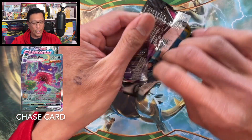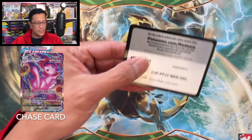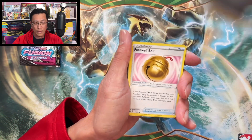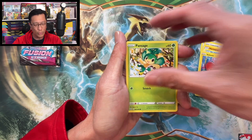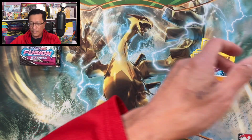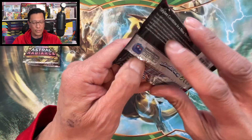Alright, here we go — Fusion Strike. Still on the hunt for that Gengar VMAX alternate art, love that card, want to pull it right now. Metal Energy, Feraligatr, Bellibolt, Phanpy, Hariyama, Shellos, Voltorb, Pansage, Gligar — bug catcher reverse holographic and a Huntail, regular non-holo. One more Fusion Strike pack to go.